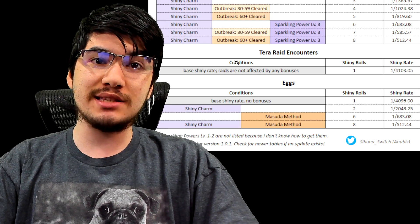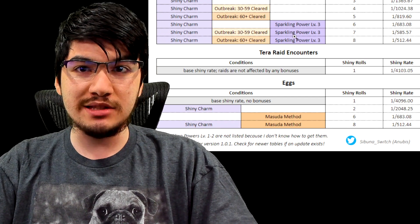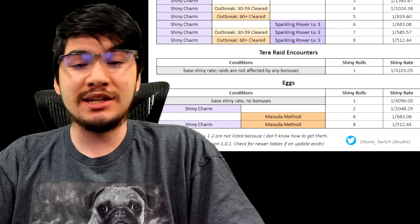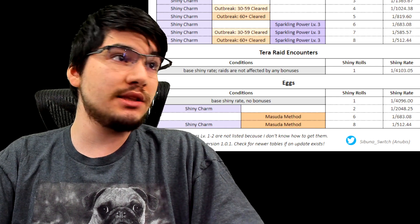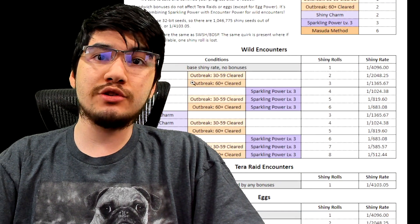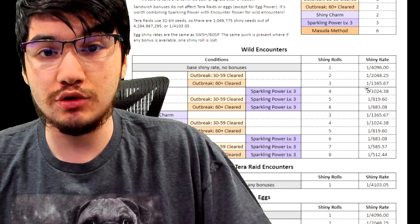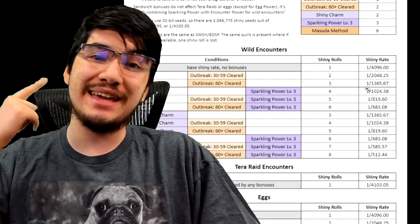You have to understand that the wild outbreak encounter method is way better because you're seeing 10 to 15 Pikachus, whereas with eggs you hatch one at a time. So the best way to shiny hunt in this game is to do outbreak 60s. I personally have seven shinies and all I've been doing is the outbreak 60 method with a one in 1300 rate, and it's been working really well. Let's cut to the video where I show you this in action.